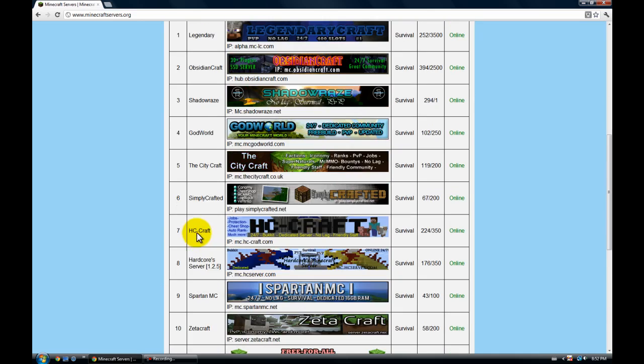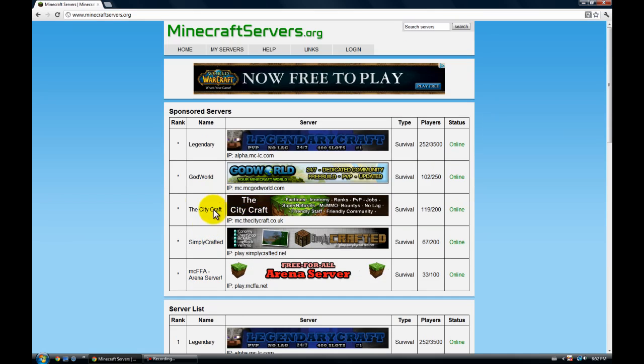What you want to do is type in 'Minecraft servers' on Google, or you can go to www.minecraftservers.org in your browser — it'll be in the description. Just click that link.